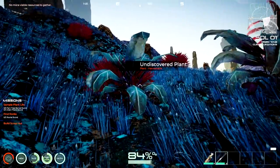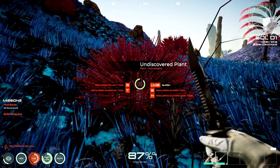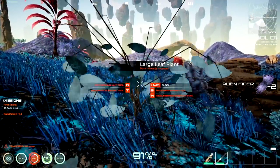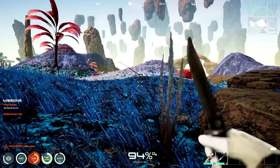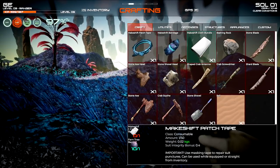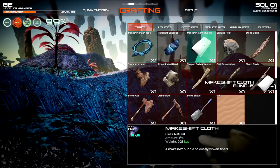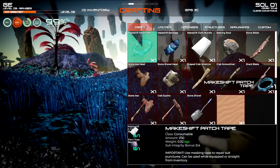Watch out for those prickly plants - they're a bit of a pain. You can also do extraction from plants here - requires different tools for different outputs; there are various things you can get with different tools. We'll make ourselves some patch tape - we're going to need those big time. In the crafting menu you can make makeshift patch tape, which helps if you're breaching your suit. We need cloth for that, which takes alien fiber, but you have to hold down until you get a crafting bench.